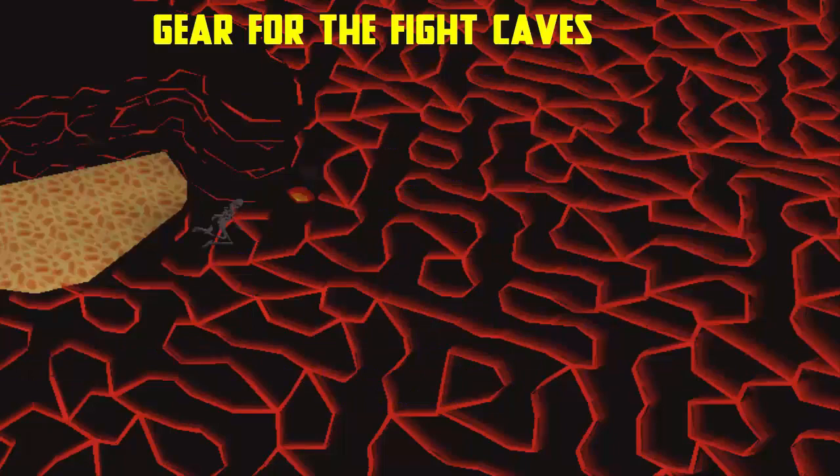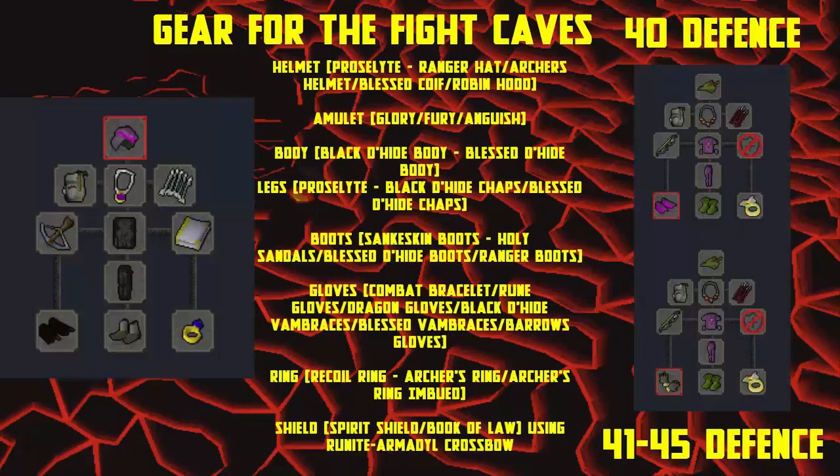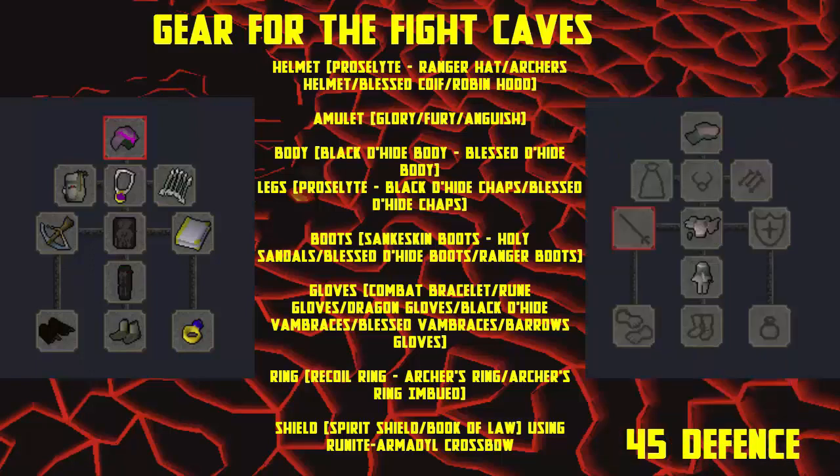For 40-45 defense accounts, once you hit level 40 defense and have completed Dragon Slayer you can now wear dragon hide bodies. The blessed dragon hide coif can be swapped in with the mitre as the coif gives range attack bonuses and some prayer bonus. Higher level gear for 40-45 defense can now include the blessed dragon hide armor. At level 45 defense you can wear third age range, but it only gives higher defense bonuses and no extra range attack bonus.